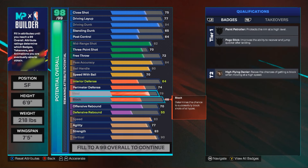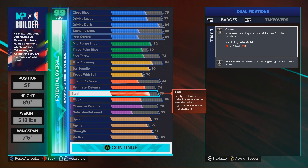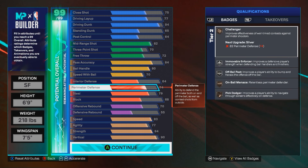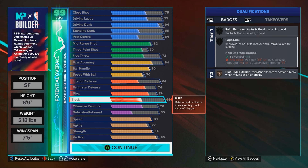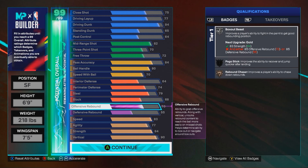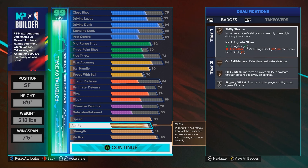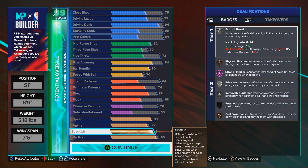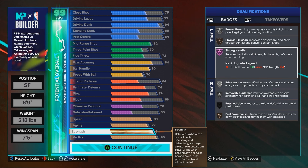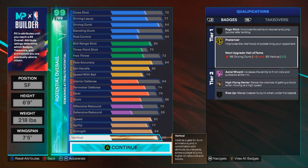Interior defense is 64 — the only reason it's 64 is because if you take it down it takes down your steal. You have a 79 steal and a 74 perimeter, so you get the bare minimum defensive badges. Block is 68 so you get the high-flying denier — because what kind of LeBron build doesn't have block? 70 offensive rebound so you can box out in the paint. 83 speed — just maxed out. 77 agility, that's all you really need. 84 strength because LeBron is a strong man.